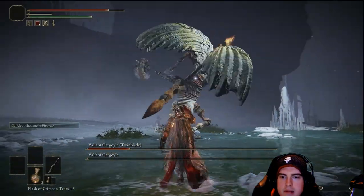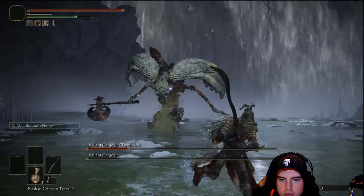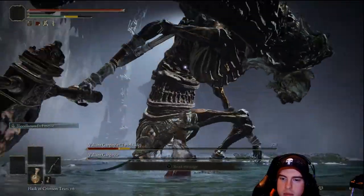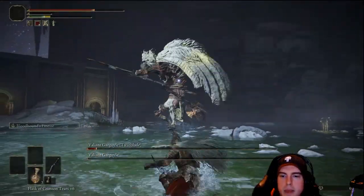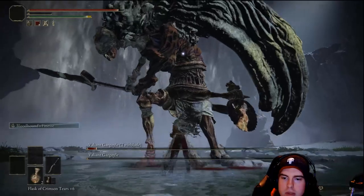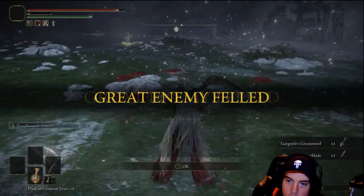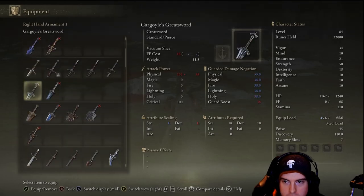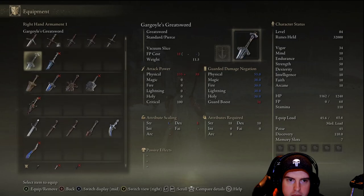Really try to close in on him as much as you can and just burn that first guy. We're going to get two weapons out of this — we're going to get the gargoyle's other sword from the first one, and then the gargoyle's twin blade from the second.